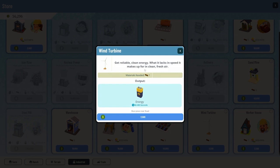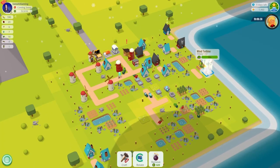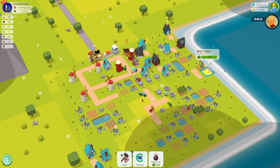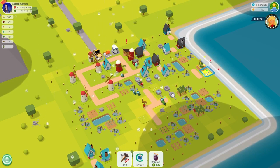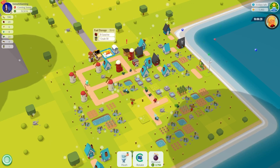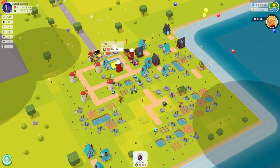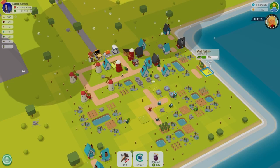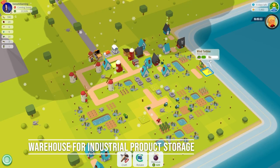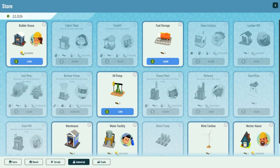A wind turbine costs $2,500 and one wood to build. It must be placed roadside. Your wind turbine will output energy, and that's needed for making gasoline. Note that it has a wind block of two squares and produces no pollution, so feel free to place it anywhere on the outskirts of your map or wherever you have space. A warehouse costs $10,000 gold and three wood to build, and you'll want to build a warehouse as soon as you have your wind turbine completed.